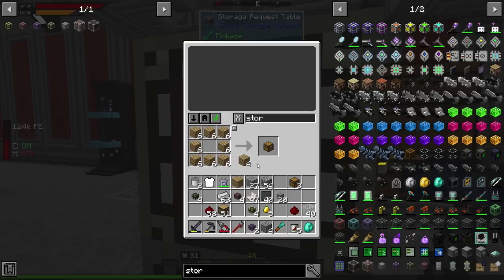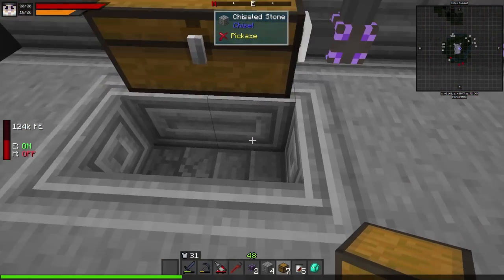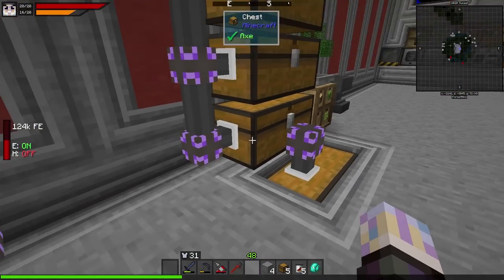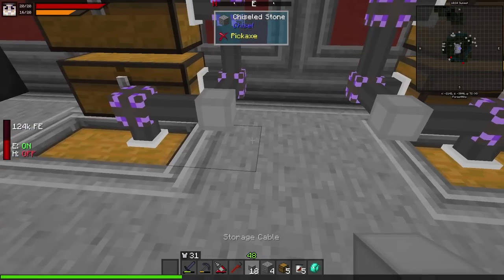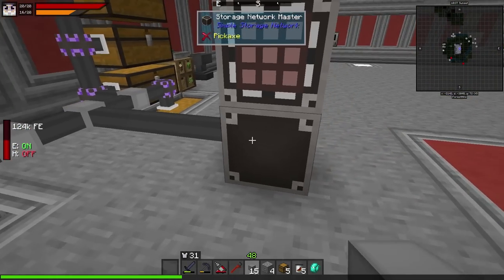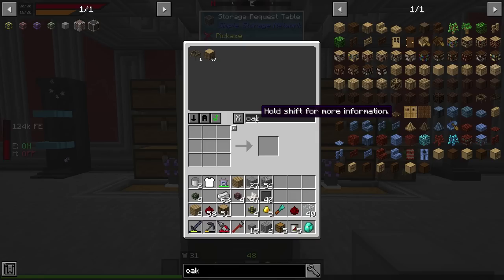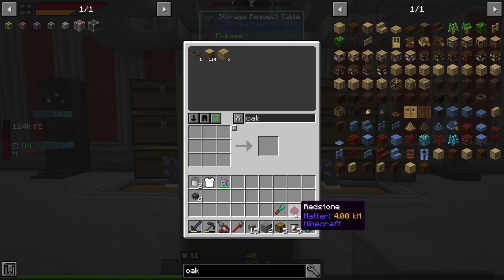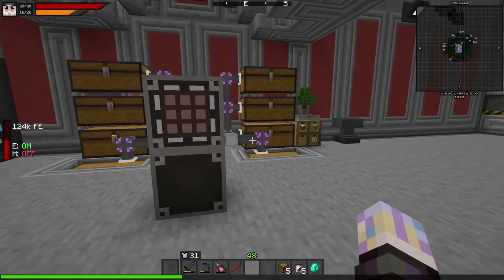Right now it doesn't do much, but it will in a couple of seconds. I'll add a little more storage — drop a couple more chests down here. Then connect the storage link cables to those chests and bring it together to the network master. It's connected — you can see the chests are actually connected. Now if I go into it, it's going to see everything in the system. Bam, done — super easy little system.